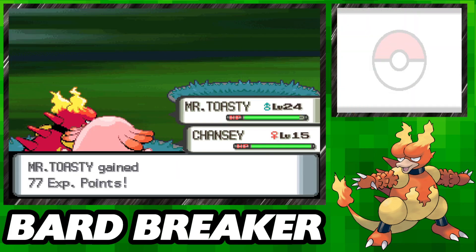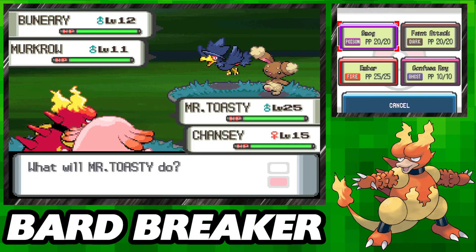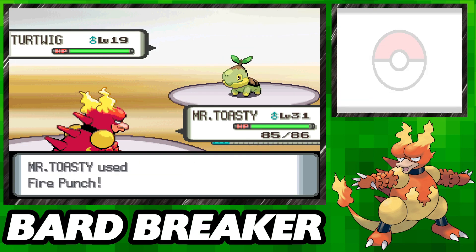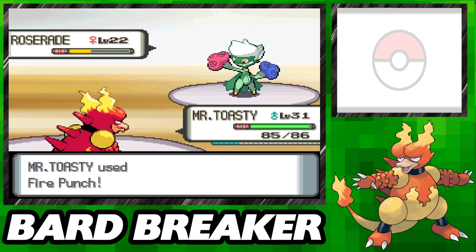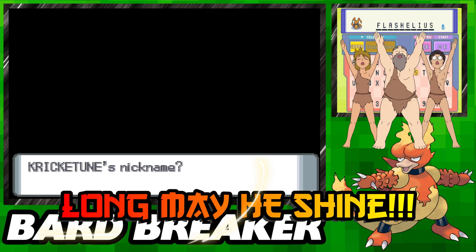Once I reach level 30, which is admittedly probably over-leveling a bit more than I need to, we make our way into Eterna City and its Grass Gym. In a turn of events that I'm sure will make all of you very surprised, we Fire Punch down her entire team without so much as a second glance. Those extra levels from the forest proved unnecessary here, but I'm sure they'll be needed later when we meet Crasher Wake. Rolling our way down Cycling Road, we stop and pick up a Kricketot for Flash, nicknaming it Fleshelius the 44th.